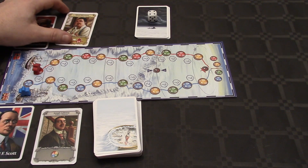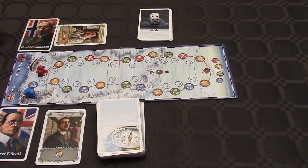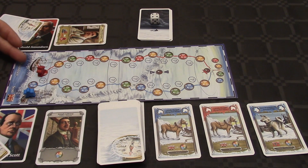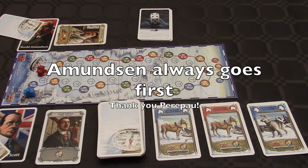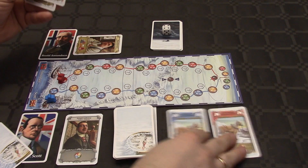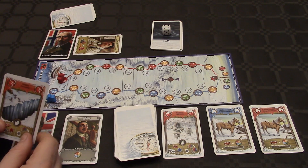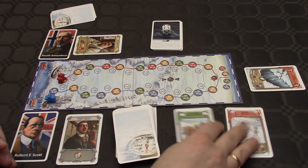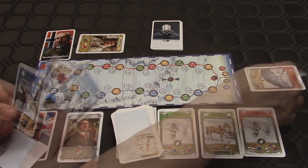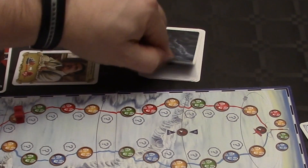Now the game is set. Amundsen will start in space 1, Scott starts on the boat. They will get one card each and we will have a look at the offering. Amundsen always goes first. He draws a dog. It's over to Scott, who will discard and draw these two wild cards. Amundsen is playing the dog and moves. He has moved across the 75th parallel, so we flip the first weather card.